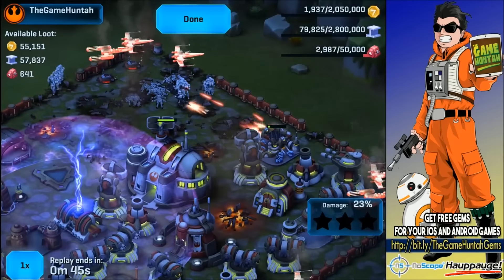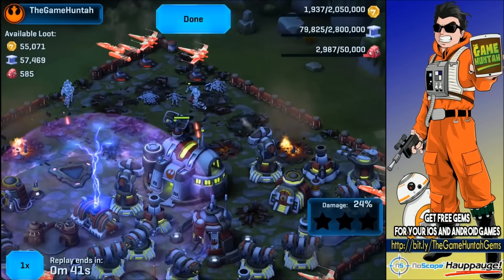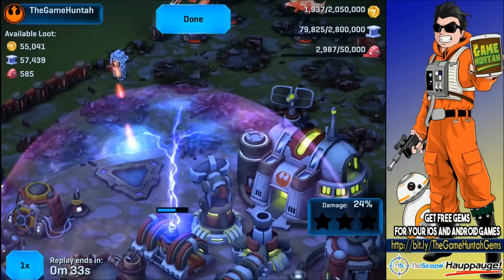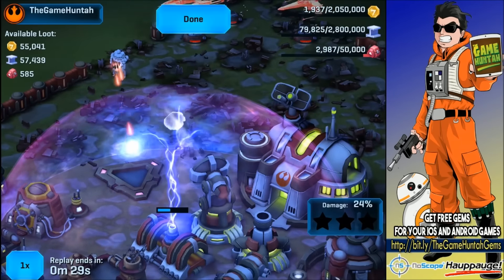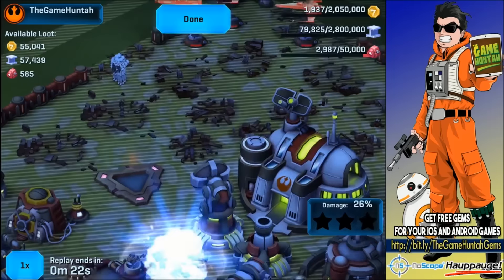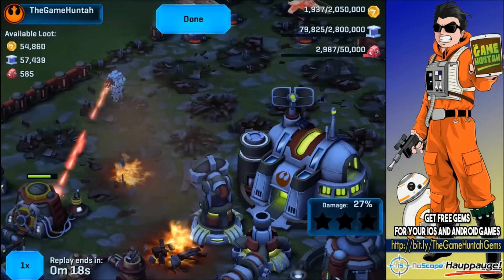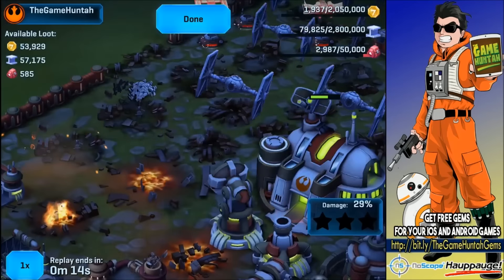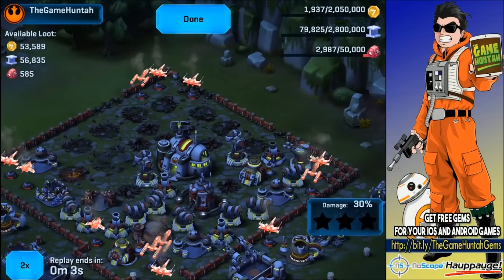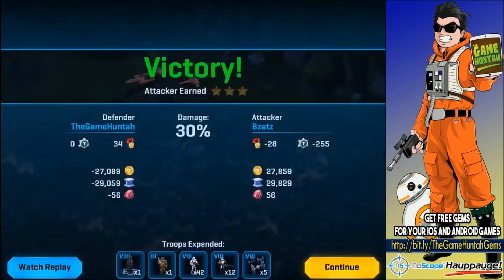Definitely deadly — the sonic cannon does damage to the units and then the mortar takes care of the rest. Look at all those units, they went down extremely fast. Keep in mind the sonic cannon takes a while to recharge, so you need to pair it with another defensive building — in this case mortars. These two buildings work together great. The only disadvantage is that this combination is not as effective against vehicle attacks, but against infantry units of the Empire, the sonic cannon and mortar work like a charm.